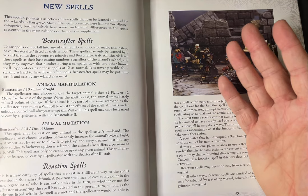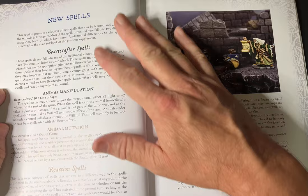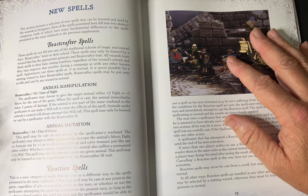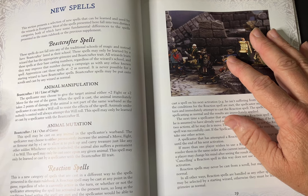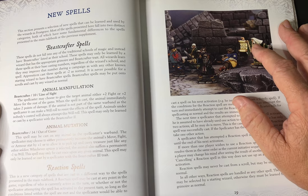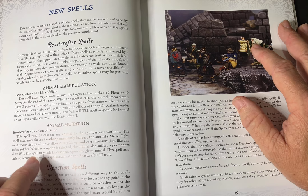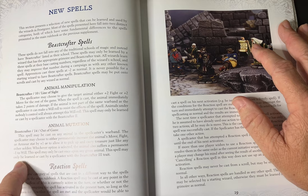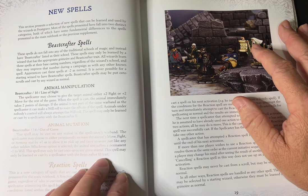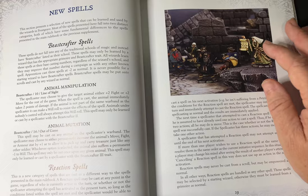The new spells to go with your Beastcrafter wizard are Animal Manipulation and Animal Mutation. Animal Manipulation lets you target an animal and give it a bonus to its fight or move, but when the spell is cast the animal immediately takes two points of damage as a cost for those bonuses. Animal Mutation lets you permanently increase an animal's move, fight, or armour by one, or enable it to pick up treasure like any other soldier. It suffers a minus one to its will. This spell may only be cast once on any given animal and may only be learnt or cast by a spellcaster of at least Beastcrafter three — so at least 15th level.